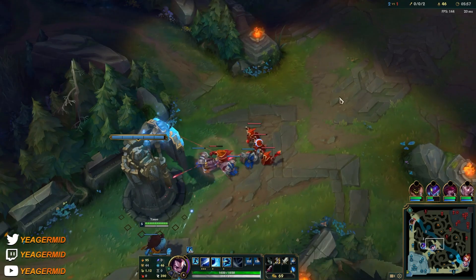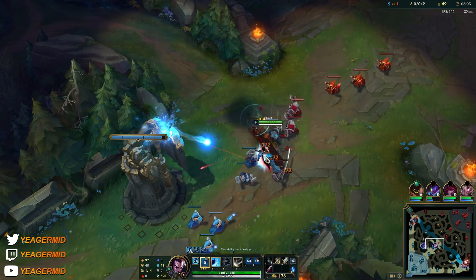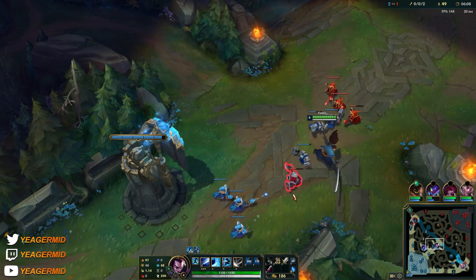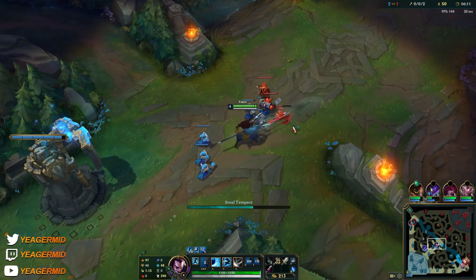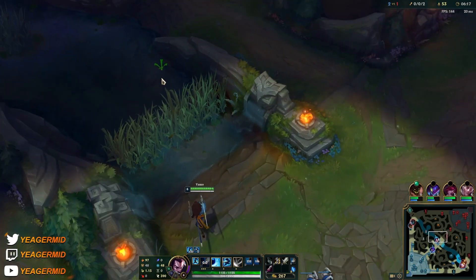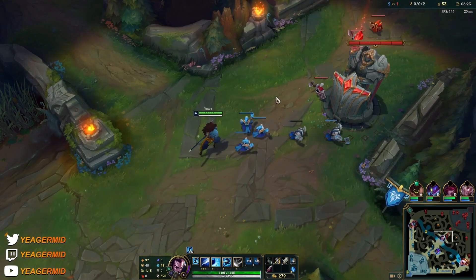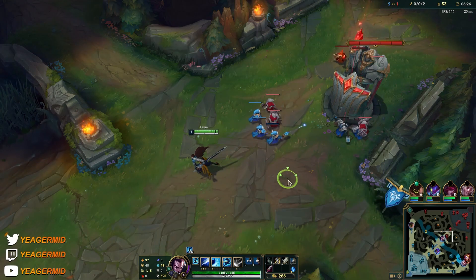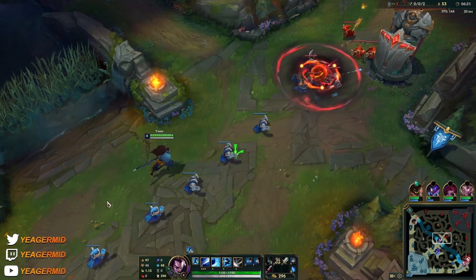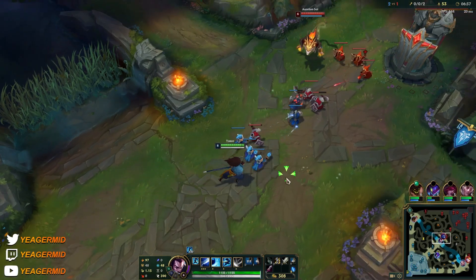This is going to feel like a solid spike, but the very strong spike comes in once you have two crit items. Thanks to his passive, it amplifies the amount of crit you're getting from items. You don't have to worry about getting too much crit because you'll reach 100% pretty fast. Any excess crit beyond 100% is converted into bonus AD, so never worry about getting too much crit.